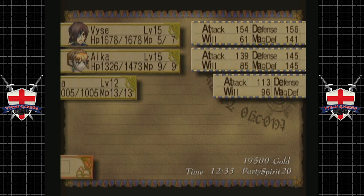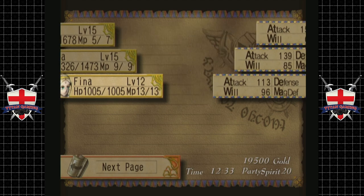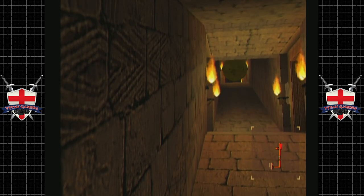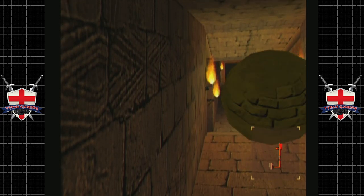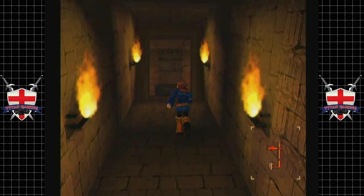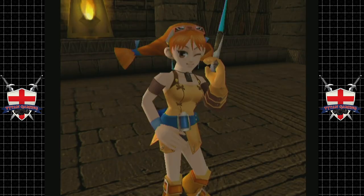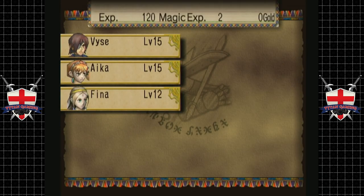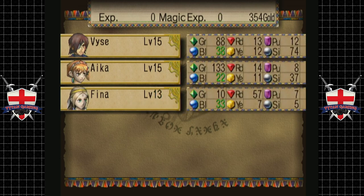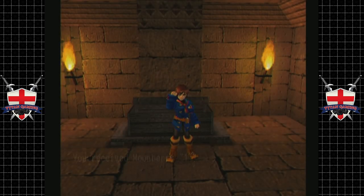Cham — there we go. Didn't put us up any, but that's fine. Run — okay, so this should lead us to another chest. It does indeed. More money — hey, another level for Fina, excellent! She's kind of catching up, which is good. What's through this door? Oh, moonberry — nice.